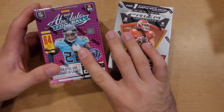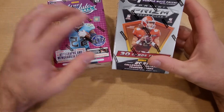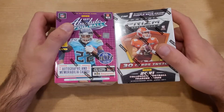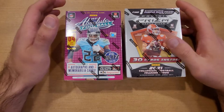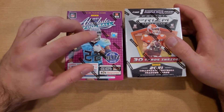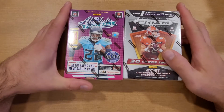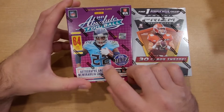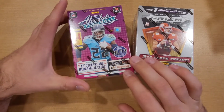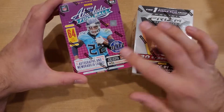What is up guys, we have the 2021 Panini Absolute Football Blaster. I'm going to be going head to head in a little box battle with the 2021 Panini Prism Draft Picks Blaster, just to see which one's better. As far as cost goes, I picked up the Absolute at 25 bucks from Shields, and the Prism Draft Picks I ordered from Target for 20 or 25 bucks. We've got 64 cards in the Absolute and 30 cards in the Prism, so a little bit of an edge to the Absolute right off the start.